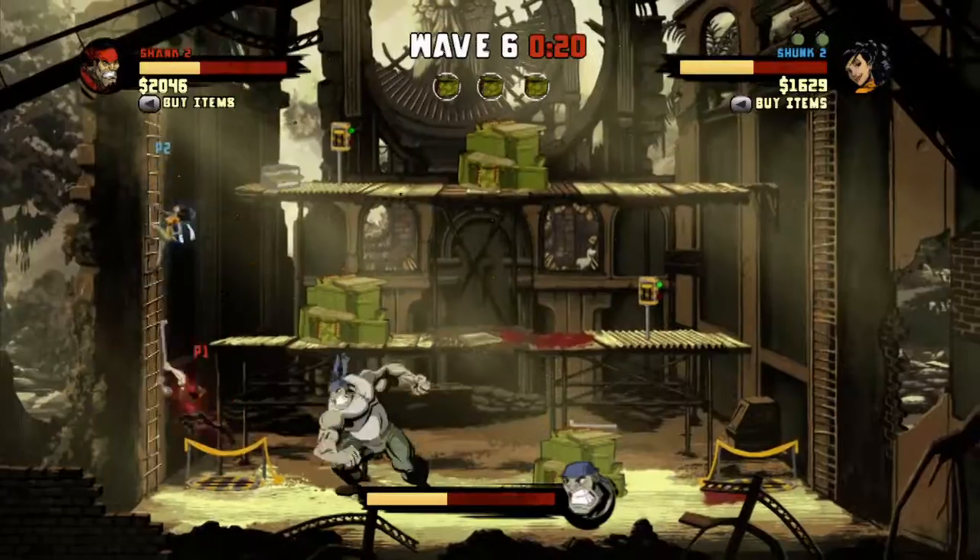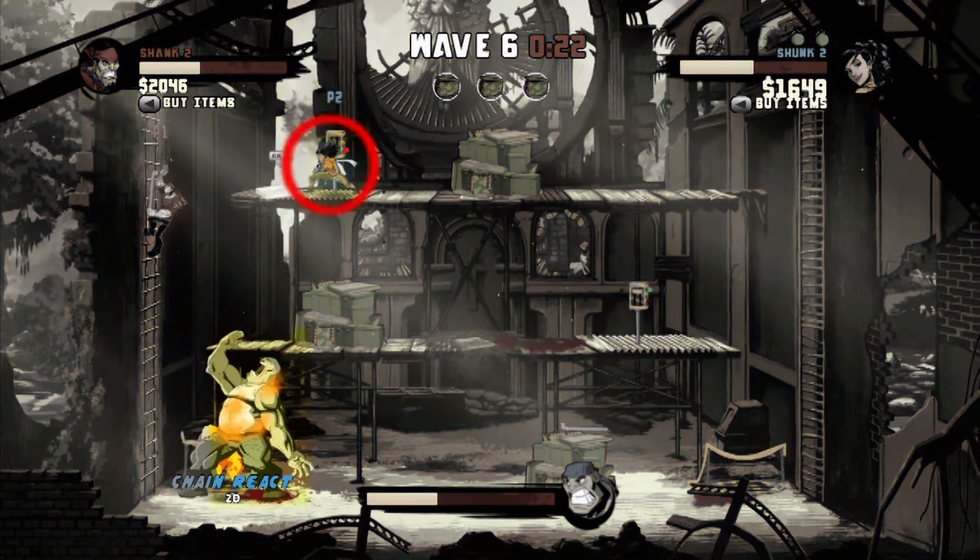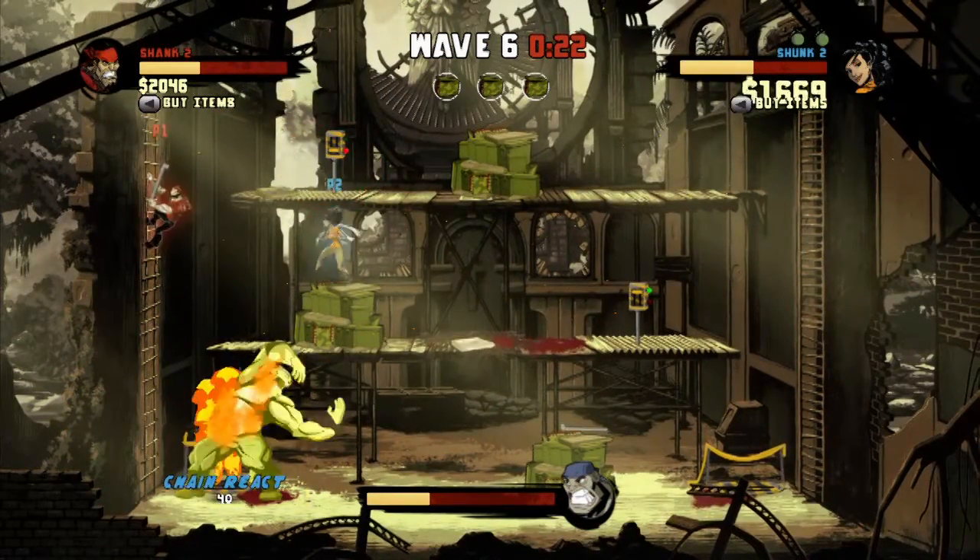Use the environment to your advantage. There are traps you can use against the militia. Just flip the switch.